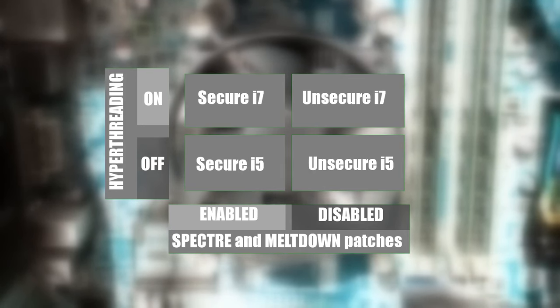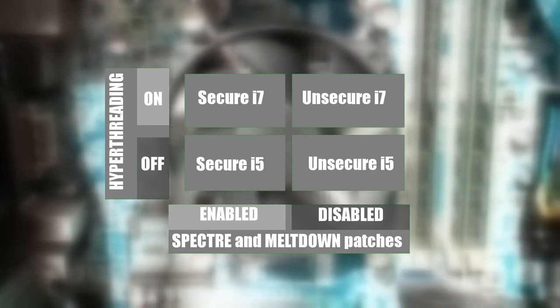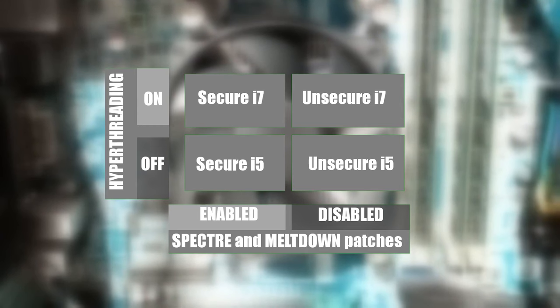We'll call these 'secure' or 'unsecure', where the latter has the security patches disabled for maximum performance, and 'i5' and 'i7' to reflect the status of hyperthreading — disabled in the former and enabled in the latter. This affects the number of threads the CPU has available: 4 in the case of the non-hyperthreaded i5, and 8 in the case of the i7.